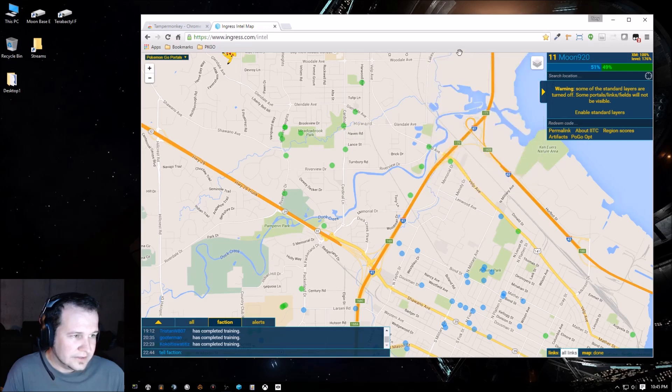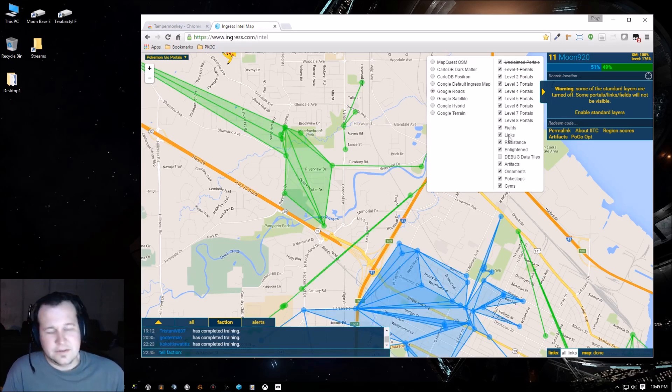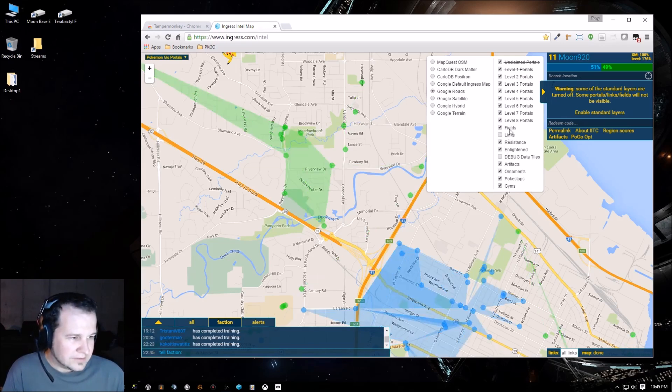Once it loads, on this little layers icon you can hover over it and it gives you the option to turn things on and off. Fields and links have nothing to do with Pokémon — that has everything to do with Ingress — so obviously I want those two turned off. Everything else you want, I just leave turned on.